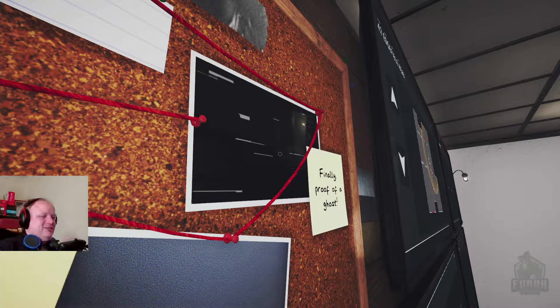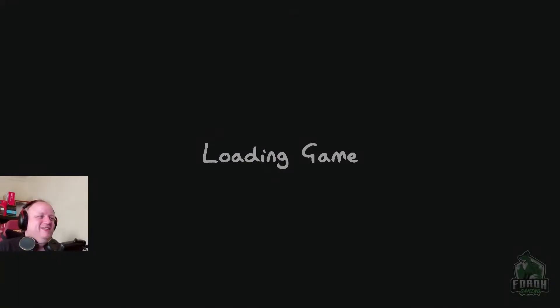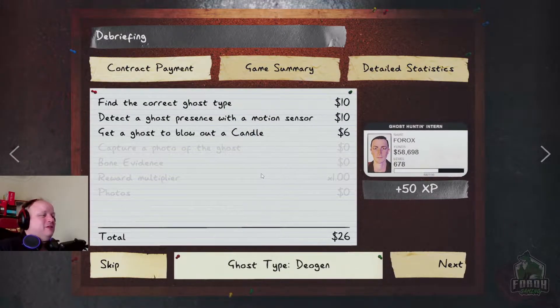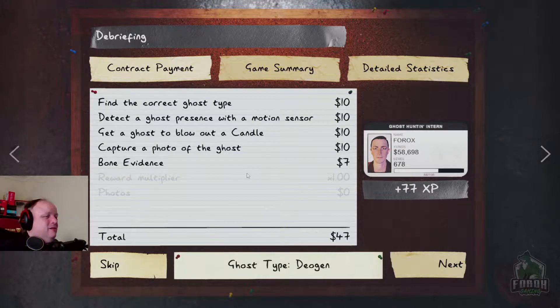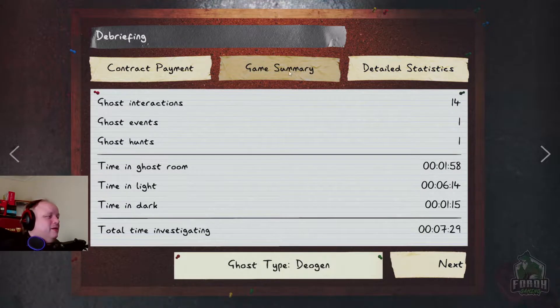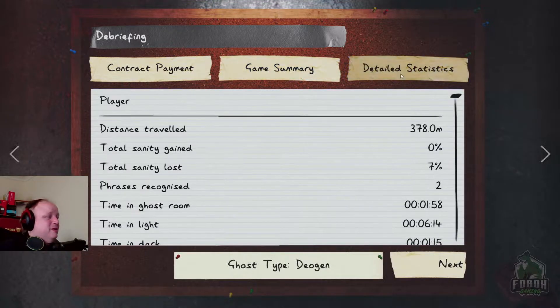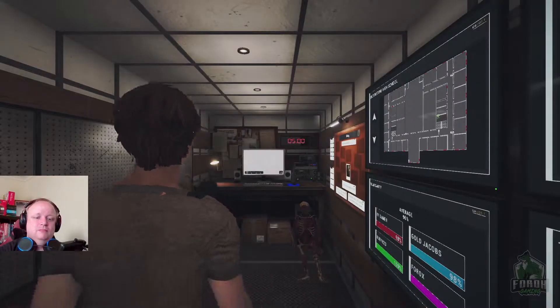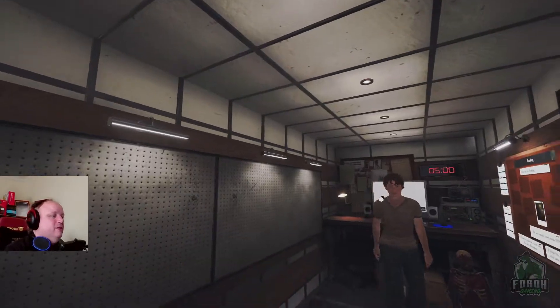He just stood there, it was weird. I was tempted to go in and take a photo but it probably would have shut the door behind me and killed me. Okay, so I can't skip this otherwise I'll lose the reward. Nice, 92 bucks! And was in the ghost room for two minutes — not bad. Very nice. Okay, we're gonna do the high school.